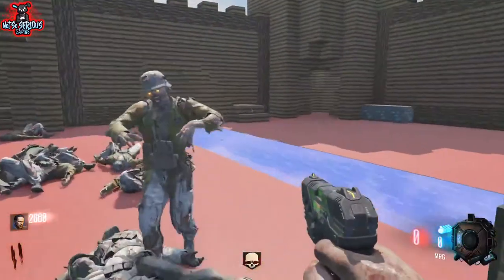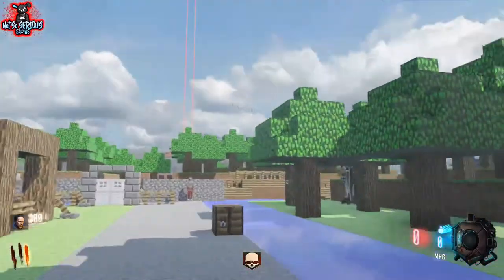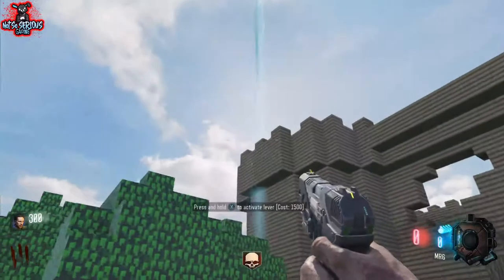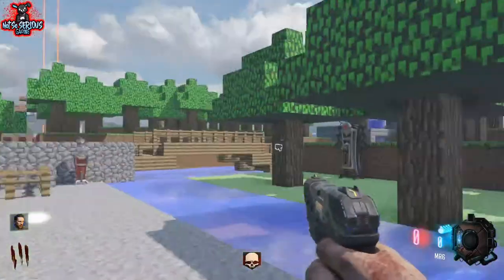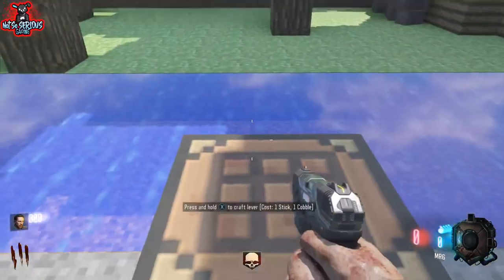Let's get to this then. So you start off in this dark and dingy castle here, and the only way to escape is to purchase this door for 2,500. It brings you out into this bright and lovely courtyard where you can get the box. As far as I'm aware, it always spawns there, however you can't get it until you get your first stick and your first cobble.